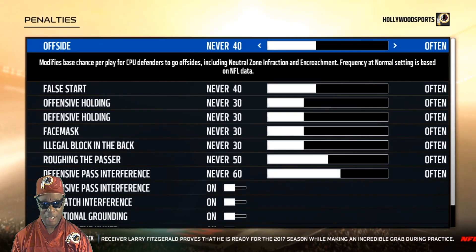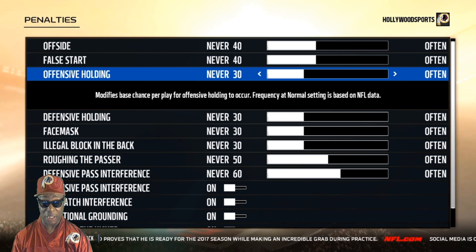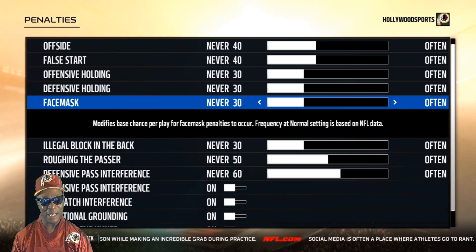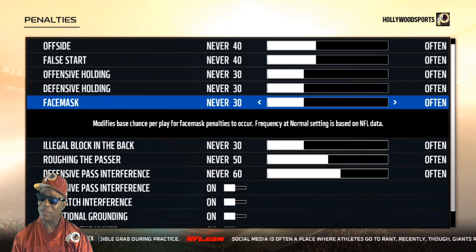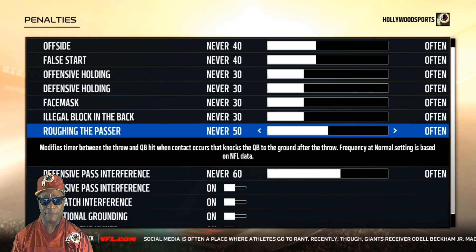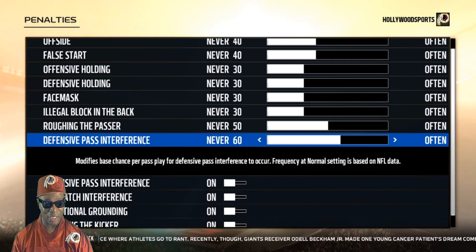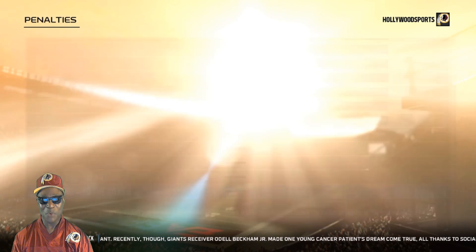Penalties: Offsides 40, false start 40, offensive holding 30 — you're going to get all kinds of holdings. Defensive holding 30, face mask 30. Face mask has been up and down but 30 seems right — if you see it in instant replay they'll call it. Illegal block in the back is balanced, roughing the passer is 50, defensive pass interference is 60 — that way you won't do crazy stuff against the CPU. All penalties are on.